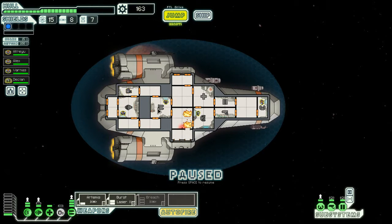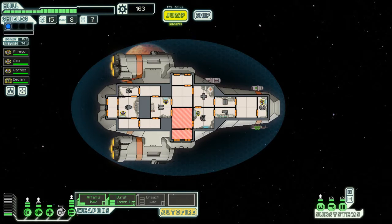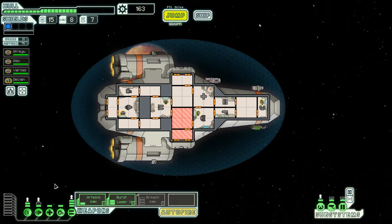Rather than run in there and risk losing crew members, I'm just going to vent. That way the fire will die, and hopefully we'll just transfer them in there real quick so that the fire doesn't make its way through. And we'll switch the O2 back on. Venting kills fires faster than people can. The only problem is if the fire was in the shield room, I wouldn't be able to walk out of there because then it would destroy the shields - I'd just have to take everyone and move them in there.